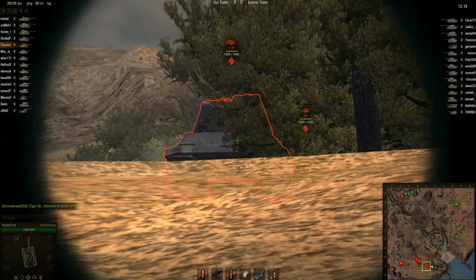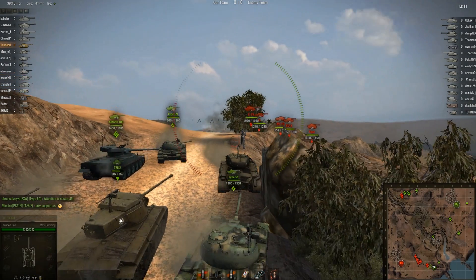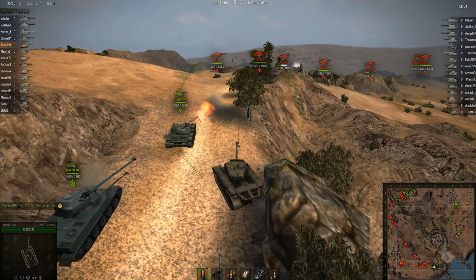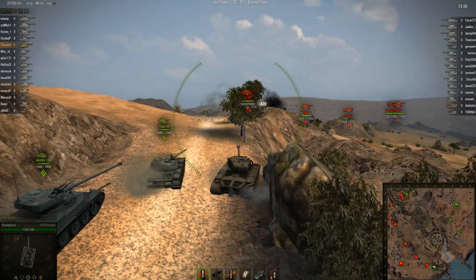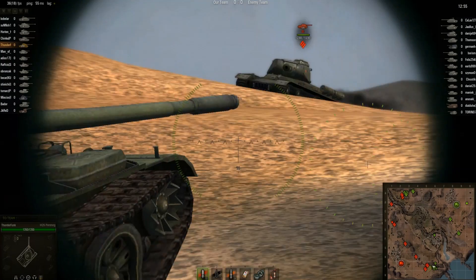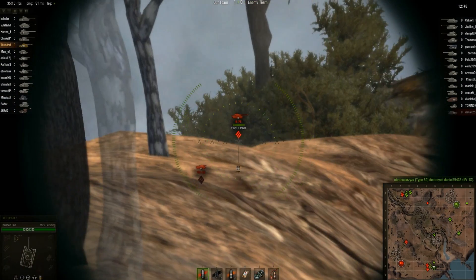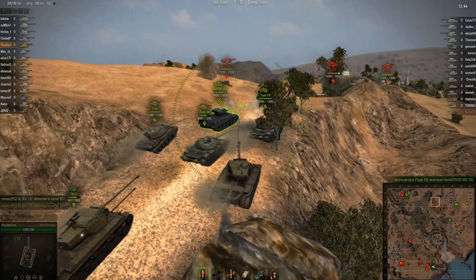It looks like there's an E-75 blocking the way and I shoot him in his strongest part. The E-75 is a bit of a brick wall for us to try and get through — it's going to be very difficult. It's got good front armour and has a hell of a lot of hit points. There's an IS moving up and I think he's trying to flank us. We're all just kind of getting roadblocked here and not really achieving anything.